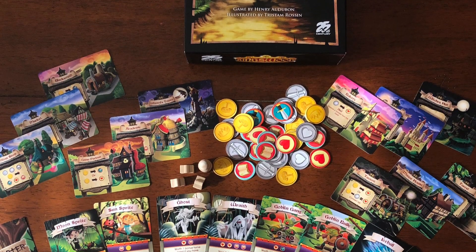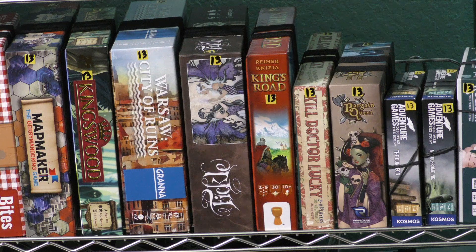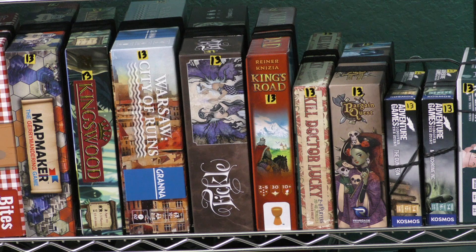Kingswood is an adventure-style game — another family, very light game. Then we have Warsaw City of Ruins. That name and box does not inspire a lot of excitement, but I really like Warsaw City of Ruins. It's a good game about laying out tiles. If you like city-building games in general, I think you'll enjoy this one.